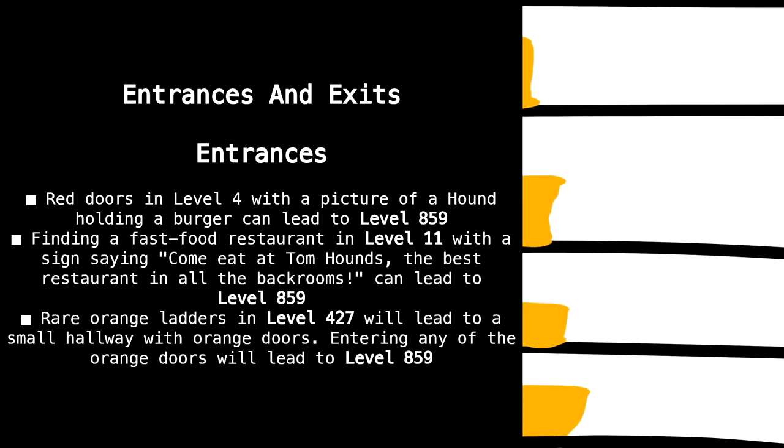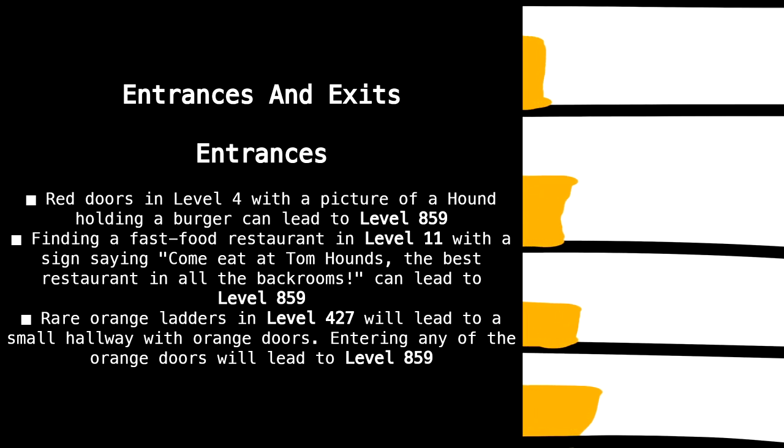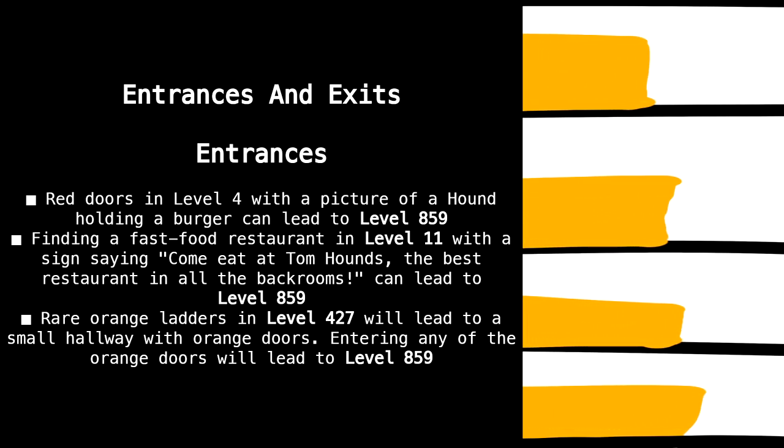Entrances: Red doors in level 4 with a picture of a hound holding a burger can lead to level 859. Finding a fast food restaurant in level 11 with a sign saying 'Come eat at Tomhound's, the best restaurant in all the Backrooms' can lead to level 859. Rare orange ladders in level 427 will lead to a small hallway with orange doors — entering any of these orange doors will lead to level 859.